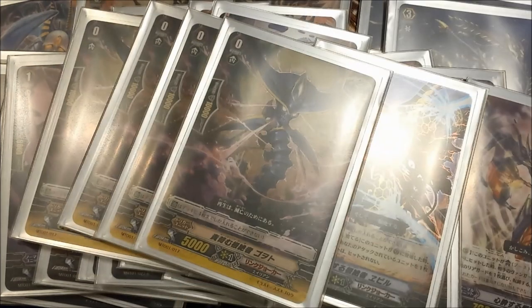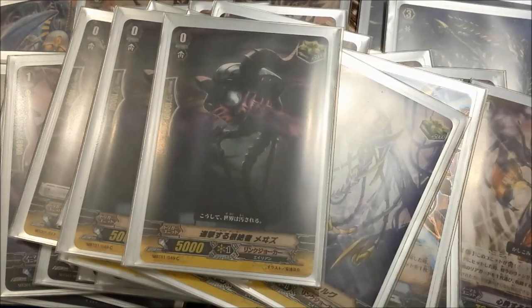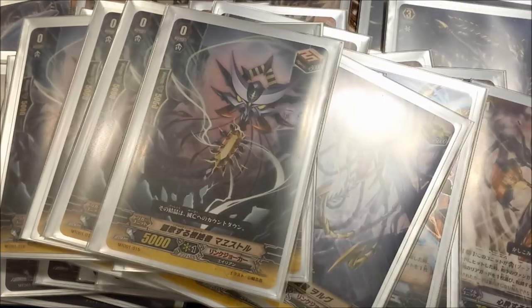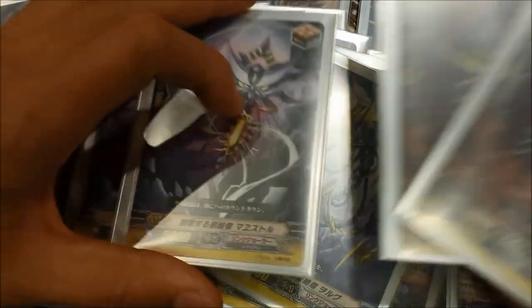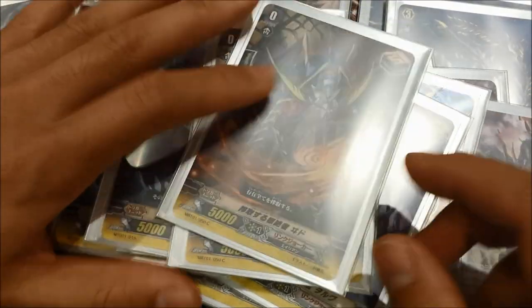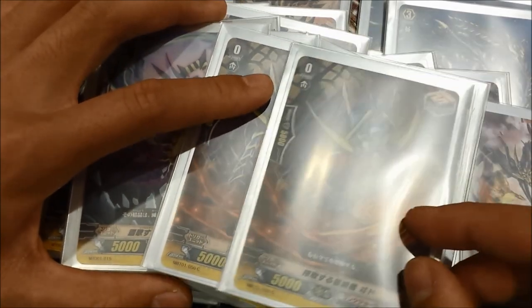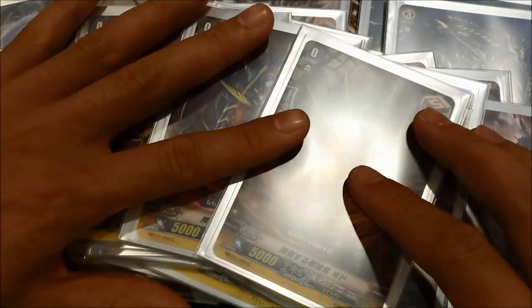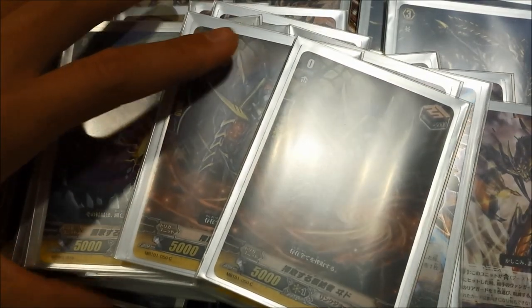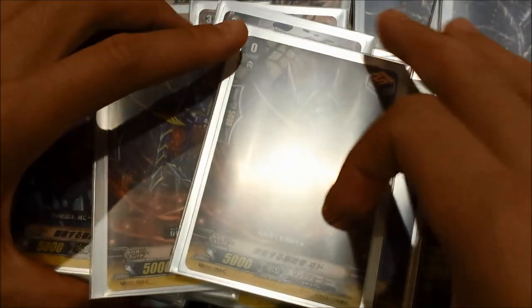Trigger lineup is fairly standard — we run 4 heals, 4 criticals from the TD, 2 movie booster criticals for 6 criticals total, and then 6 draw triggers. You run 6 draw triggers because you want a lot of draw power but still want to hit your opponent for damage with criticals. Some people like to run stands — I understand the concept behind playing stands with the delete mechanic, but when you're in the late game I would much rather be getting hand advantage. Nowadays the game is so fast that hand advantage is everything, and this deck eats at hand advantage because you have to discard a card for Zwil's ability, which is why you run so many cards that give you back hand advantage.